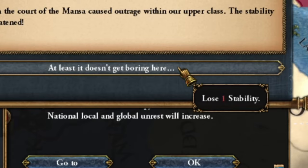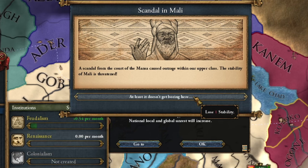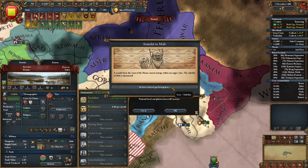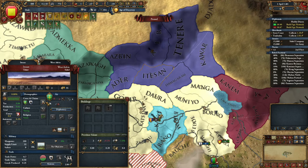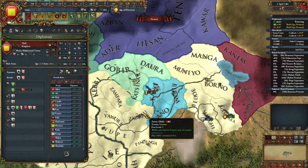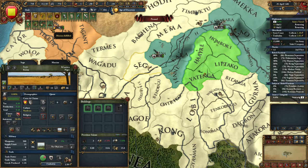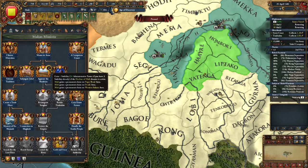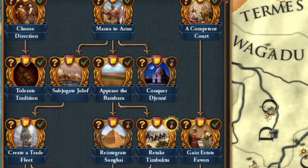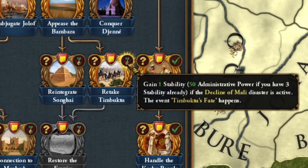I don't even know how many times my stability has dropped — maybe 20. Let me know how many times your stability dropped while playing Mali. After winning yet another war and claiming new territories, I decided to release vassals on the conquered lands. This was also the time I could complete the mission to increase autonomy in Segu. Seriously, why is there a mission no one ever completes? As for the mission that raises my stability, I'll save that for later.